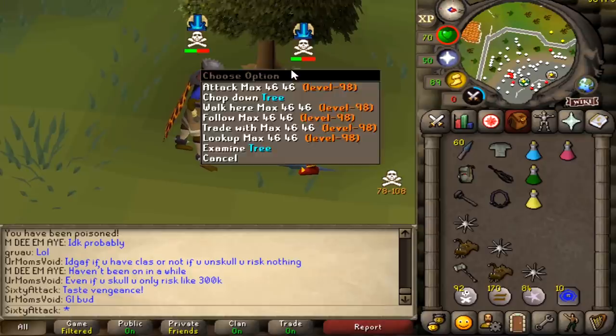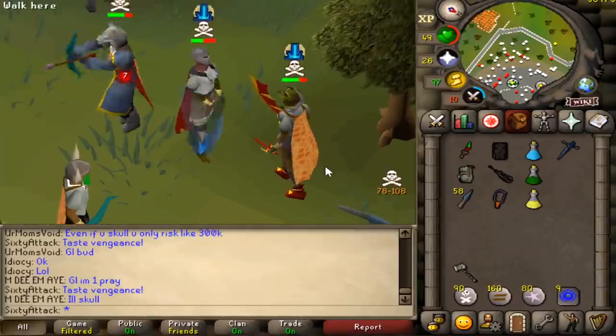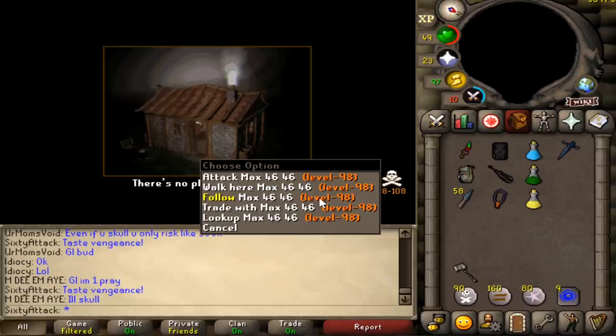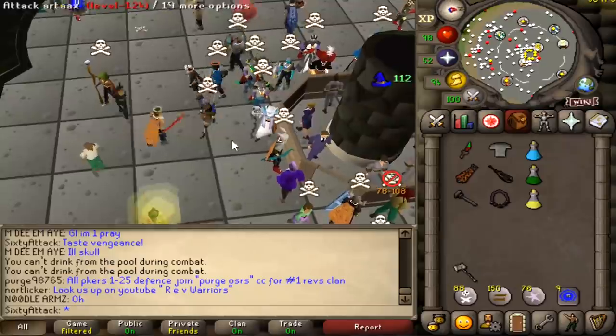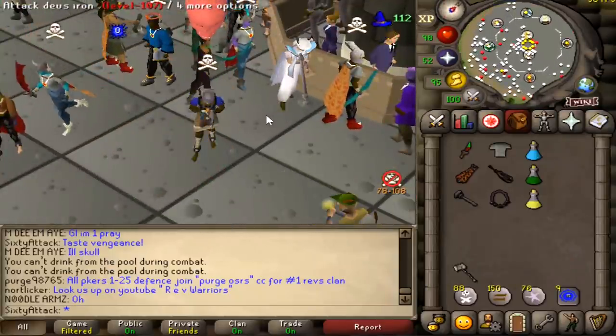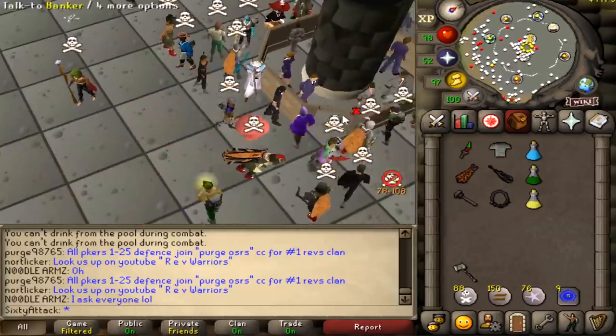He hit a 0-0! He was so lucky, and we're out of food again. Good fight. This is why I don't usually attack higher levels on this account. If we want to do those risk fights or attack higher levels at my combat, I'm going to have to bring out the dragon claws. But today we want to hit the 42-42 with the DDS, so we're just gonna bully pures.